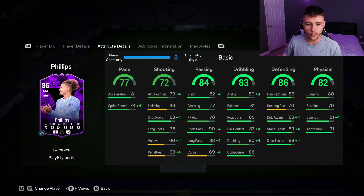Looking at his in-game stats in more detail, the card is extremely well-rounded apart from his shooting. He has 77 pace with 81 acceleration and 74 sprint speed. Being a more defensive minded midfielder, his shooting isn't the greatest — only 72 shooting with 73 attacking positioning and 69 finishing. He has 84 passing, a very important stat for a midfielder, with 82 vision, 90 short pass and 88 long pass. His 83 dribbling is decent — he feels quick and swift on the ball.